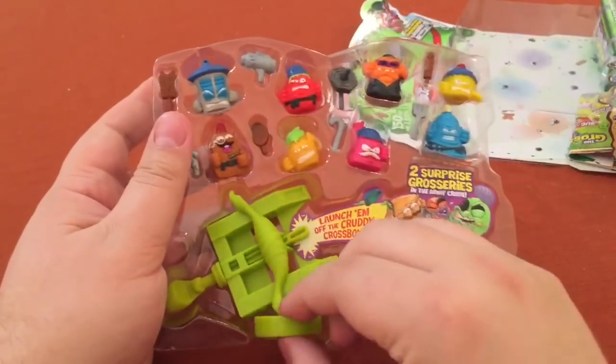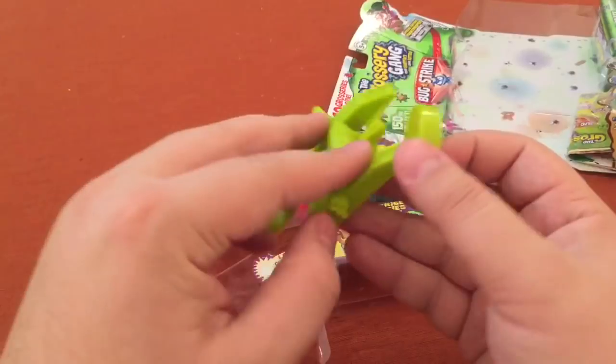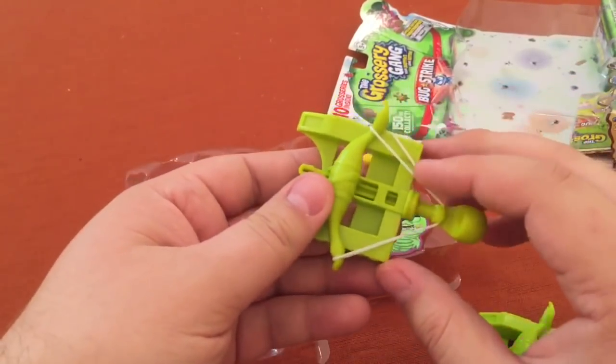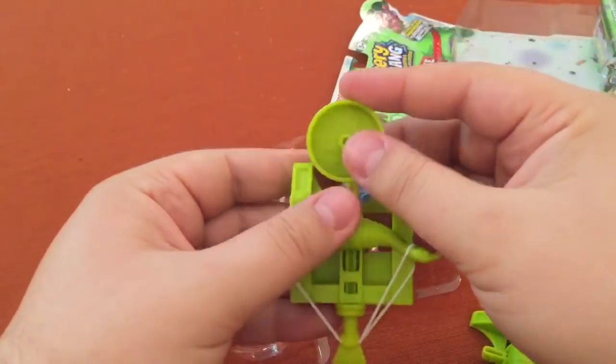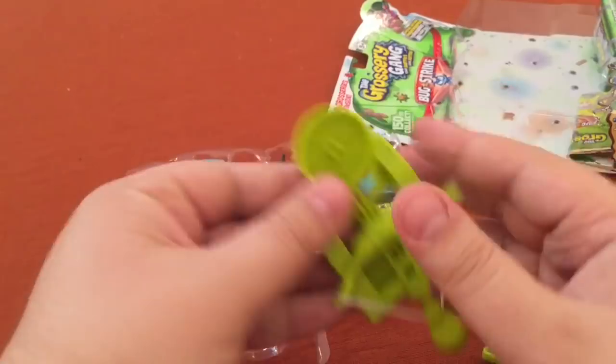Alright, here is our crossbow and the disc. If you've seen it before in my other videos, you get the elastic band out of the army crate and can launch the disc. You can put a grocery on it on a little peg. Works great!